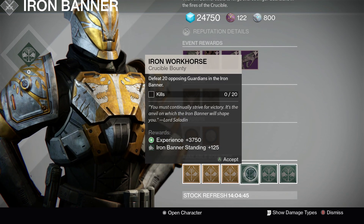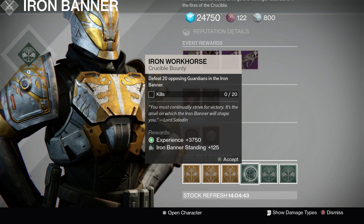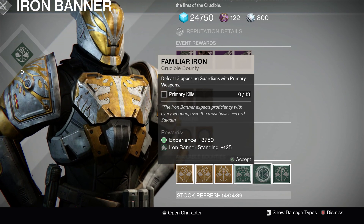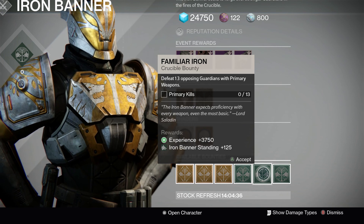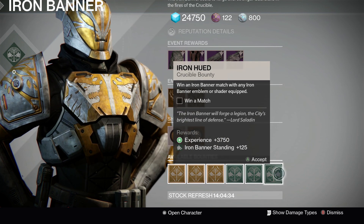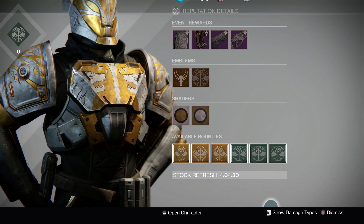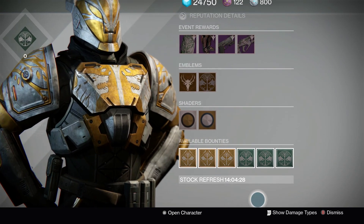We also have Iron Workhorse: defeat 20 Guardians in an Iron Banner — these are easy. Familiar Iron: defeat 13 opposing Guardians with primary weapons. And Iron Hewed: win an Iron Banner match with an Iron Banner Emblem and Shader equipped. Not too bad — seems pretty straightforward to say the least.